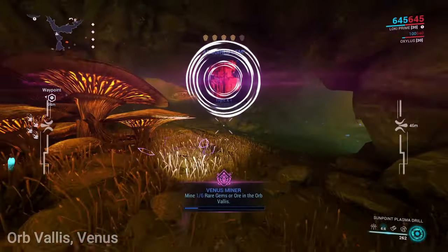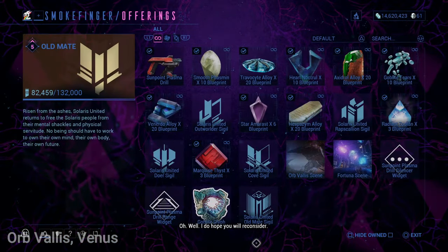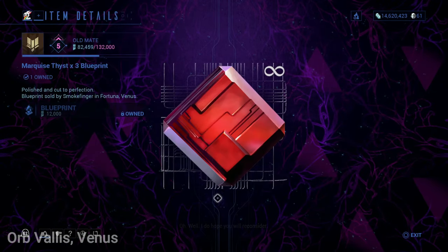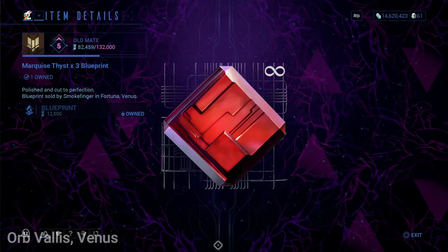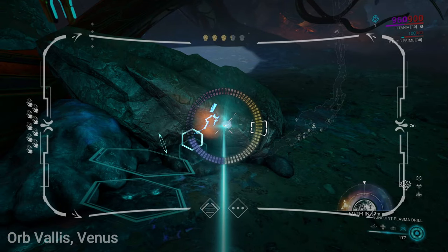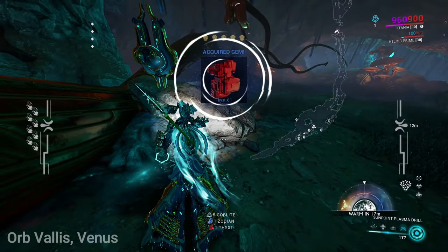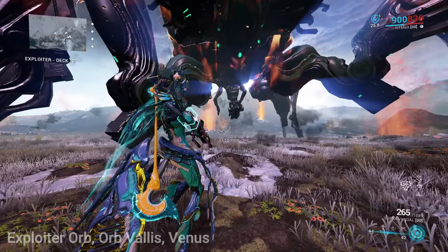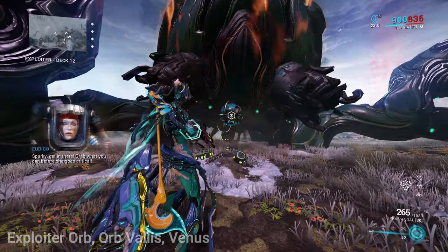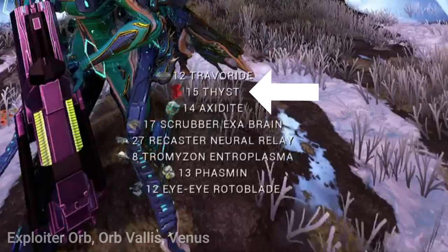Marquise Thyst is a rare gem mined in Orb Vallis on Venus. The blueprint is bought from Smokefinger in Fortuna for 12,000 standings and you must be Ranked Cove with Solaris United. The blueprint requires the gem Thyst to be mined — Thyst comes from blue veins and is very rare to find. You might have a better chance finding Thyst by defeating the Exploiter Orb, which has a 50% drop chance as a reward after defeating the final phase.